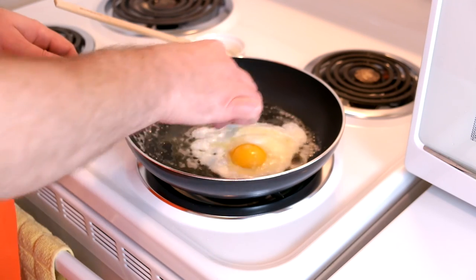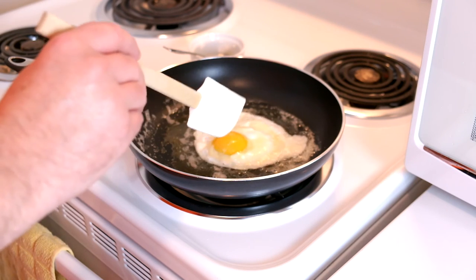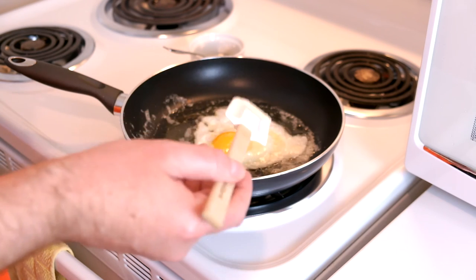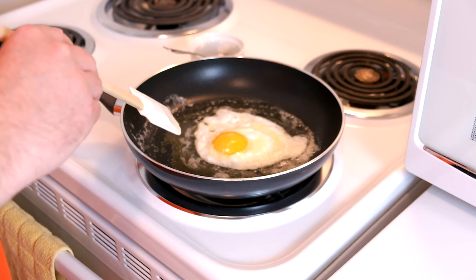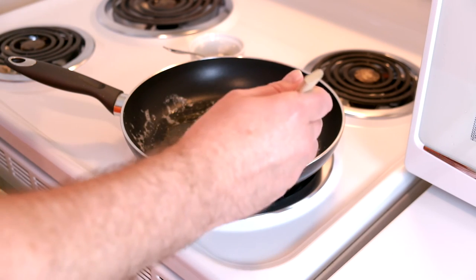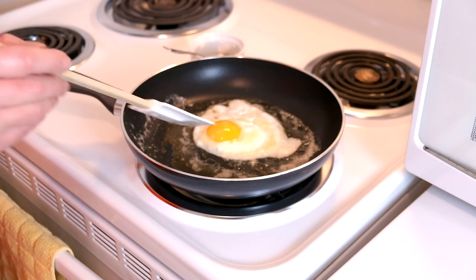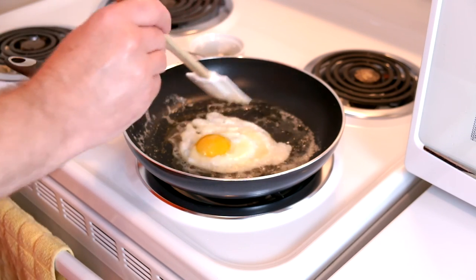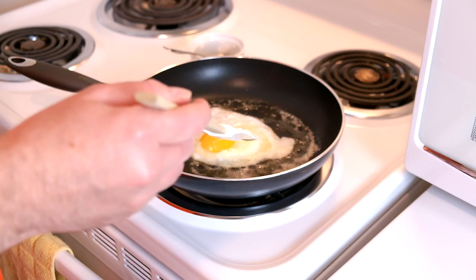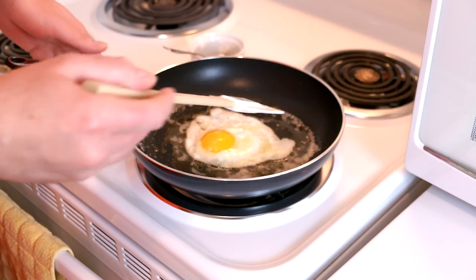Now it will cook on its own eventually, but you don't want to brown the bottom very much — it's okay for it to be browned a little bit. Try not to burn yourself on the pan like I just did. It's a lot easier to do any of the over styles, whether it's easy, hard, or medium — especially the hard, because you break the yolk in that one anyway. Okay, so this is just about done. It is a little bit messier because we're using a high temperature. All right, we can probably take that off now, and the residual heat in the pan is going to help it finish cooking.